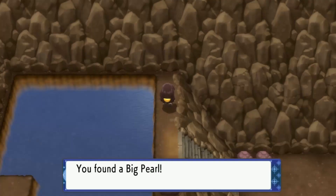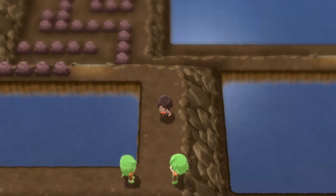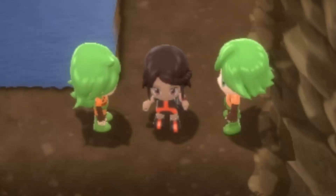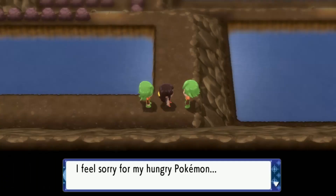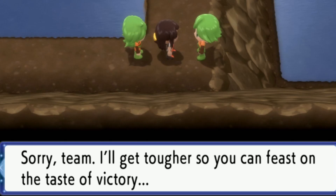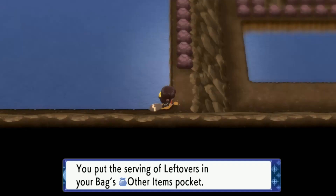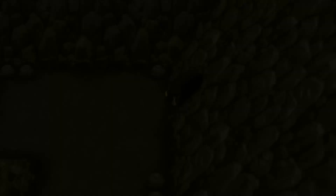I can surf here now that she's gone. There's another double battle, but I'll actually kill these people a lot quicker now. I surfed to the places and went back and got that one item I missed. I also found Leftovers - that's a really annoying item that all the Elite Four were using. Let's see, this is probably the exit then. Yeah, it looks like it is.